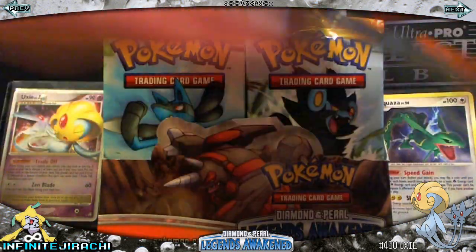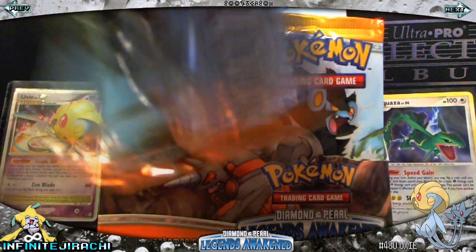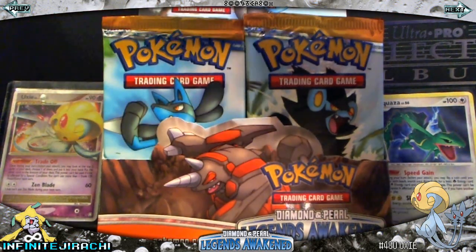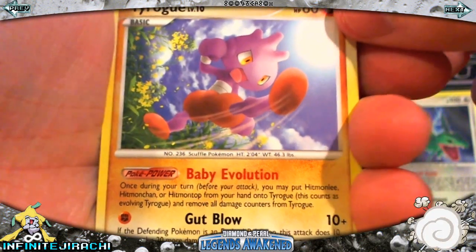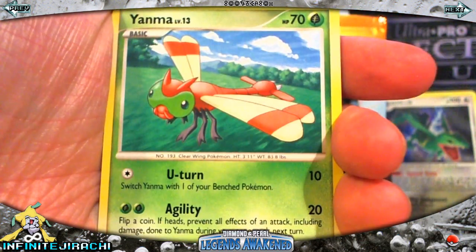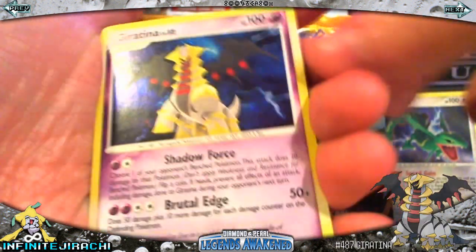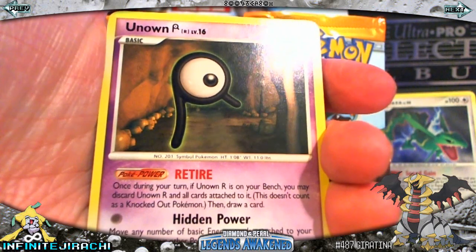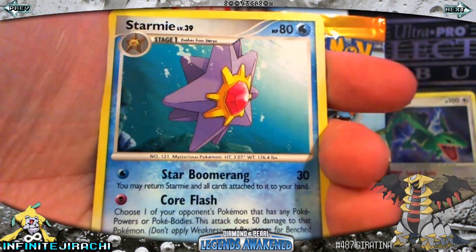Fat Rogue — he looks really purple in this colour. Sneasel, Misdreavus, Yanma, Horsea, Poliwhirl is my Reverse, and Giratina Holo — that's nice. Unown, Lucario, and Starmie.